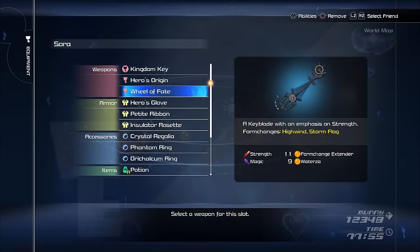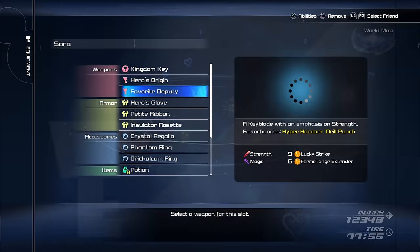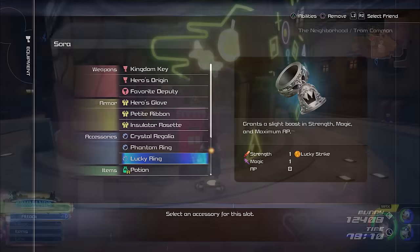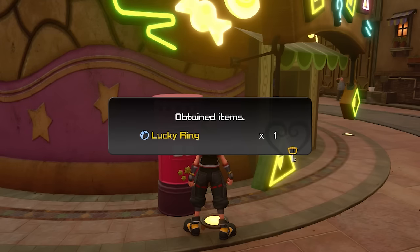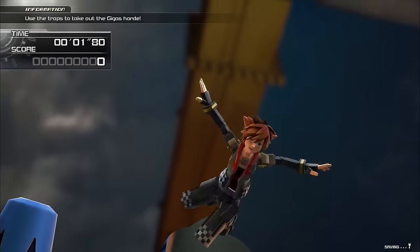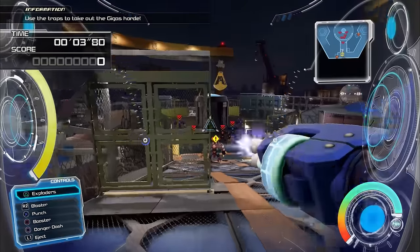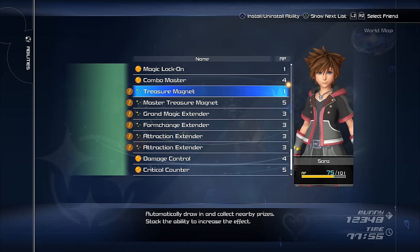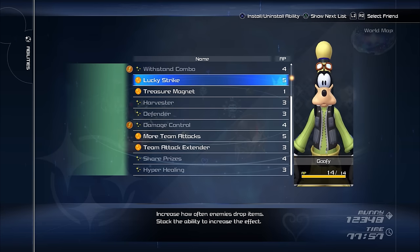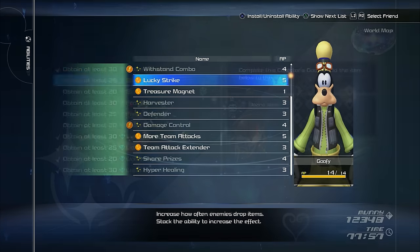Before I get started, in general, you want to try to farm materials with the Favorite Deputy Keyblade equipped for its Lucky Strike ability. Also, if you happen to have it, put on the Lucky Ring accessory, which is something you could get from mailing postcards in Twilight Town. And if you happen to get an A rank on the Varam Rex minigame and are lucky enough to have a Master Medal with a Lucky Strike on it, put that on as well. Make sure to have the Treasure Magnet or Master of Treasure Magnet abilities installed on Sora so you can pick up drops more easily, and remember to install any Lucky Strike abilities your party members may have.